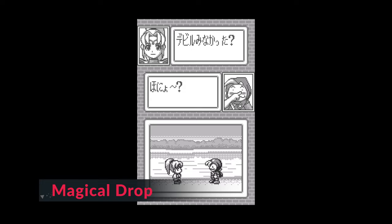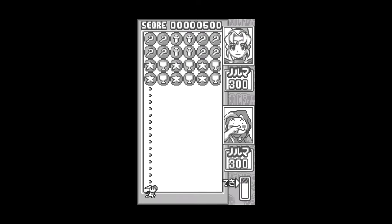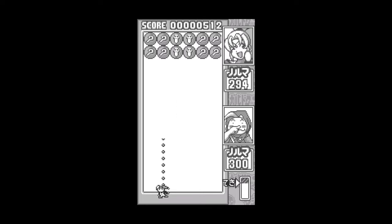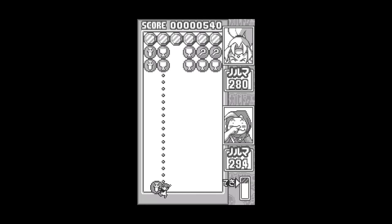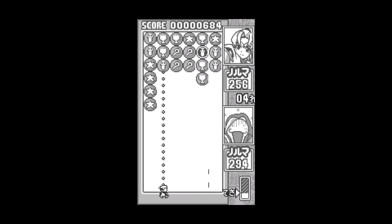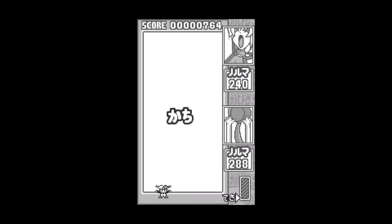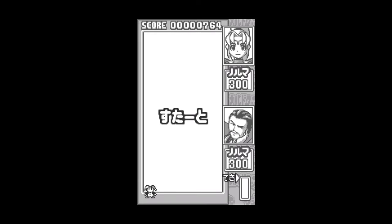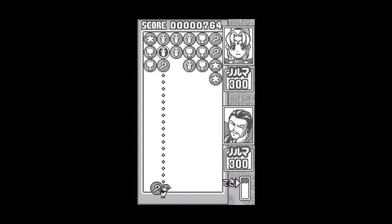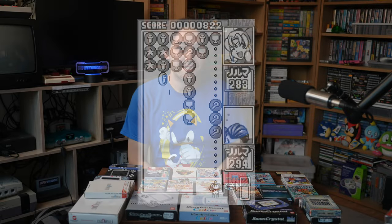Next is Magical Drop, which is of course available on loads of different consoles and in the arcades, but this is the Wonderswan version. It's only a black and white game, which is unfortunate because I love the colorful magical symbols when I played it on the Saturn, but the Wonderswan version plays really well. It plays in vertical or tate mode, and it's just a joy to play — so fast and so responsive. It does have some cutscenes in Japanese, but you don't need them to enjoy the game. I highly recommend Magical Drop for the Wonderswan.